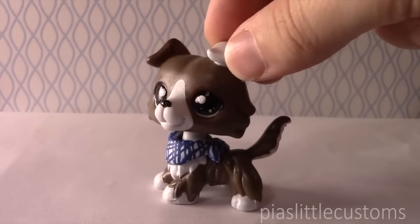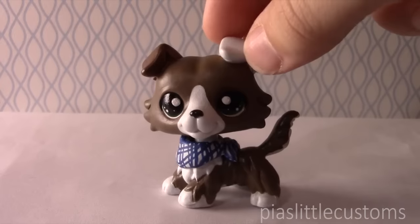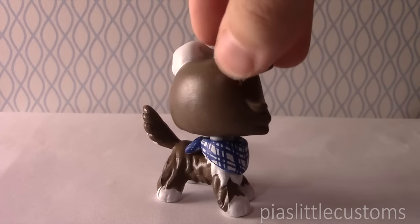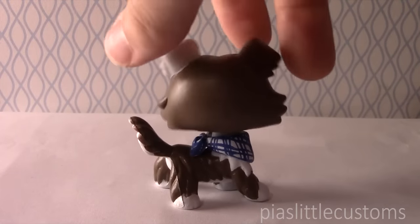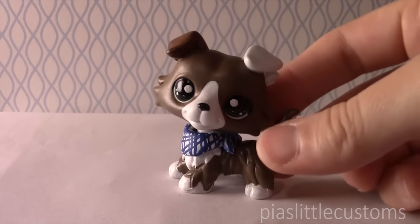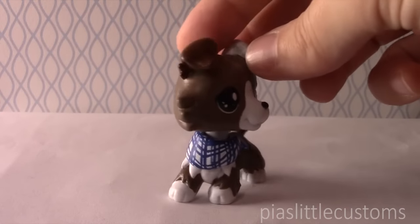Here is the third and final guy from the series. His name is Sam. He has green eyes — I don't know if you can see them very well. I absolutely love the Collie LPS, so he is very, very cute simply because of that. And he has a little scarf around his neck. Hope you think it's cute.